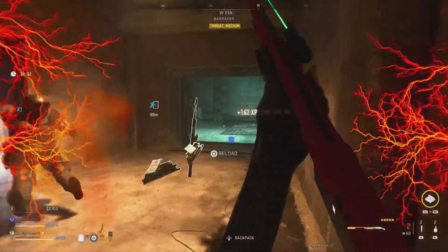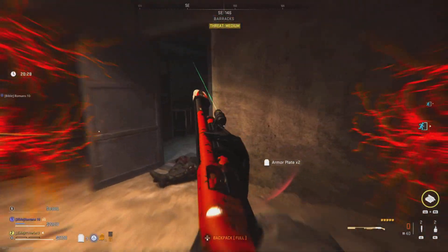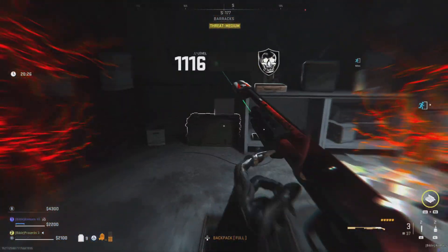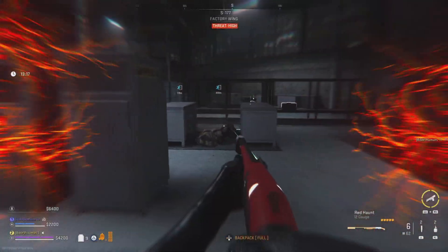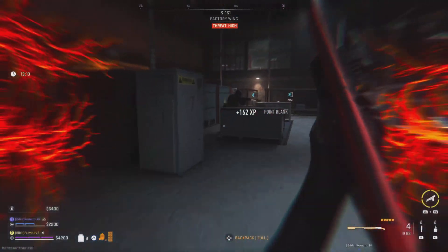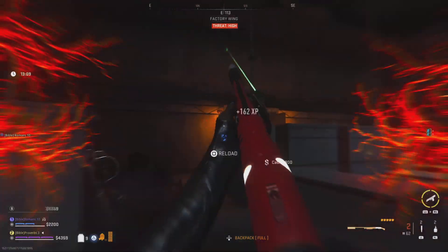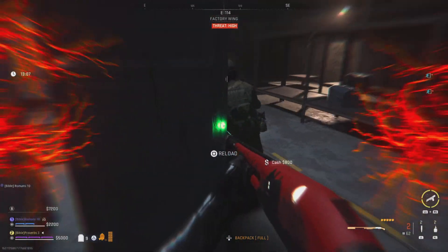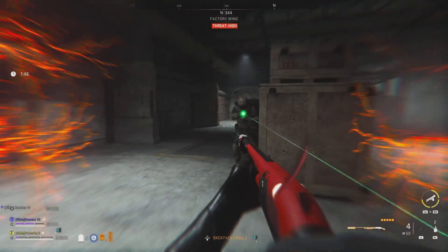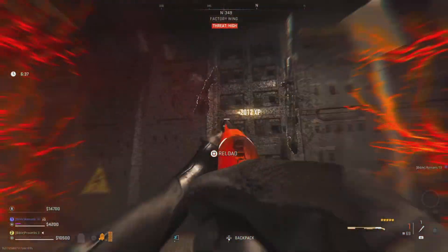This glitch is super useful in the Koshei Complex since you can easily take out all the bots. If you take too much damage, just hide for a few seconds to regain full health. We were able to easily kill the Rhino and the Sniper using this glitch, which meant another weapon case in our pocket.